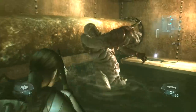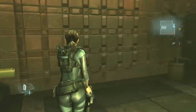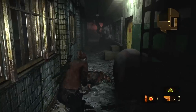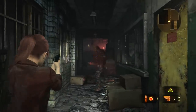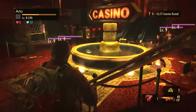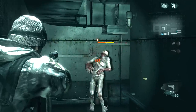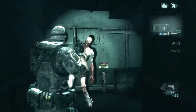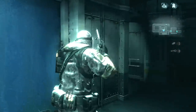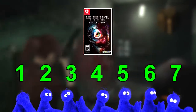All in all, Revelations 1 and 2 are both solid entries in the franchise and they each have their strengths and weaknesses. One has a more consistently engaging campaign and a less linear structure, but two has a better story, better overall production values, and a better raid mode. If you look at them individually, two is easily worth the price of admission — they could sell the raid mode all by itself and it would still be worth 20 bucks. They've both probably got enough content to justify the price, and you can pick them up separately for 20 bucks each or as a physical collection for 40, though one comes on the card and two is just a download code, so it's not purely physical. They may not be perfect, but if you're a fan of the series, you really can't go wrong, especially if raid mode sounds like something you're into. I give the Resident Evil Revelations Collection a 6 out of 7.